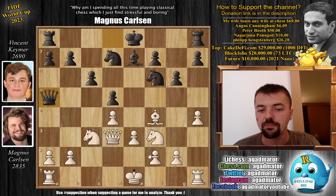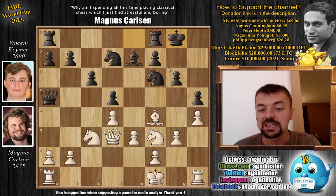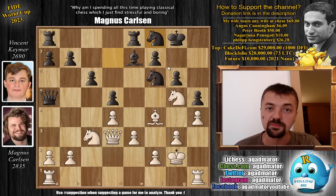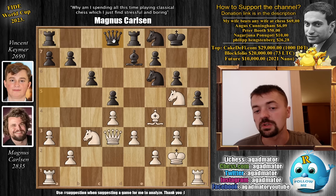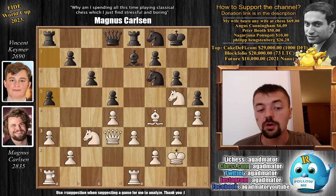Magnus responds with king to f1, saying he won't be castling and is going after Vincent's king. Pawn h5 from Vincent, then pawn g3, castles by Vincent, king g2, rook f to e8, and knight to g5 — putting pieces in front of Vincent's king. Knight f8 in reply. Magnus is a little better on clock: 25 minutes to Vincent's 17. Magnus plays pawn a3 preparing b4, Vincent retreats the queen for defense and to play a5 to stop b4.